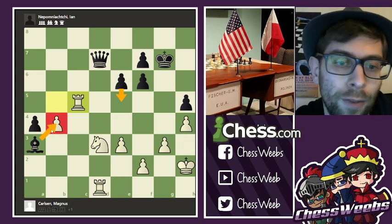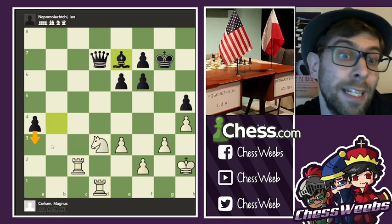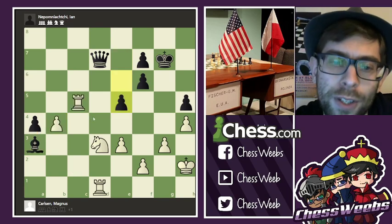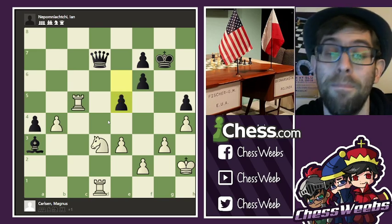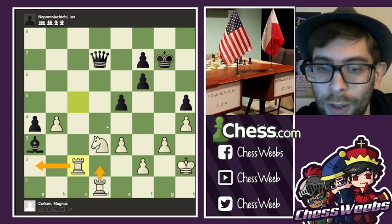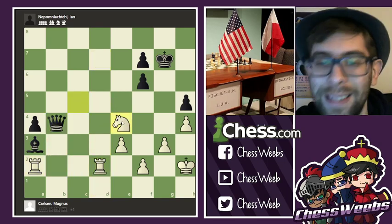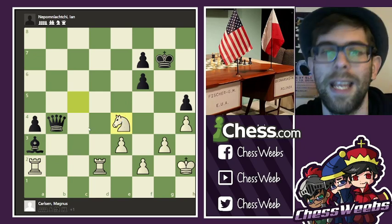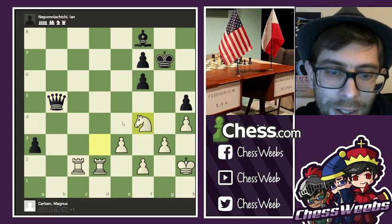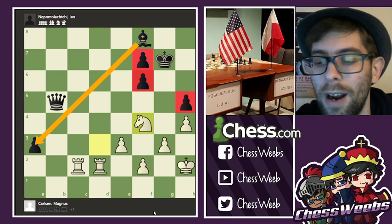Here Nepomniachi makes a somewhat peculiar mistake. He goes for e5 instead of bishop takes b4 — because you of course can't take it, you lose the rook. And if you move the rook away, bishop e7, you're going to see a position where it is black who is pressing, even though a victory for black is not necessarily guaranteed. However, I presume that Nepo, excited by the fact that Carlsen is in big time trouble, goes for the complicating move e5, e4 — but this quickly backfires. Rook c2, trying again to over-defend. If you go here there's knight b2 and that rook is defended. Queen d5, queen b3, e4, and knight takes e4 — and this was a crucial moment where I felt the tables had turned. White is slightly better and black has to be extremely accurate. Queen b3 and now the knight is hopping toward the h5 pawn — even though black has enough play, there are too many weaknesses for black to really claim equality.